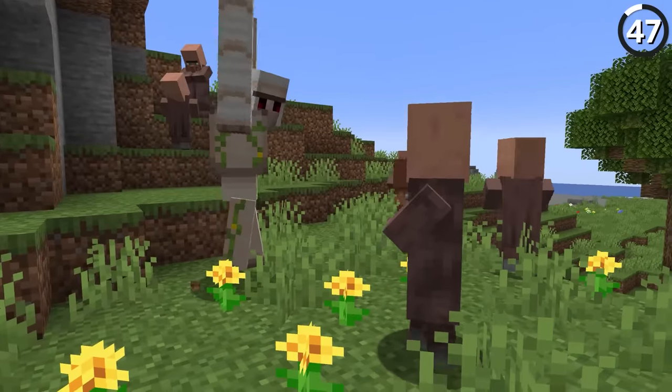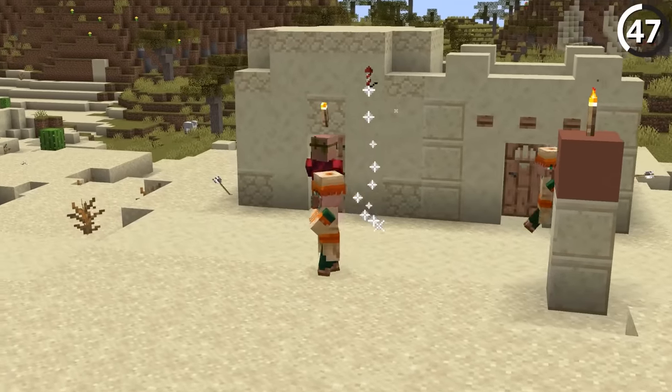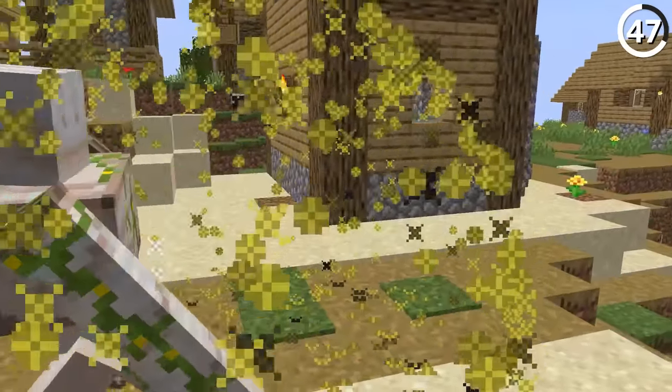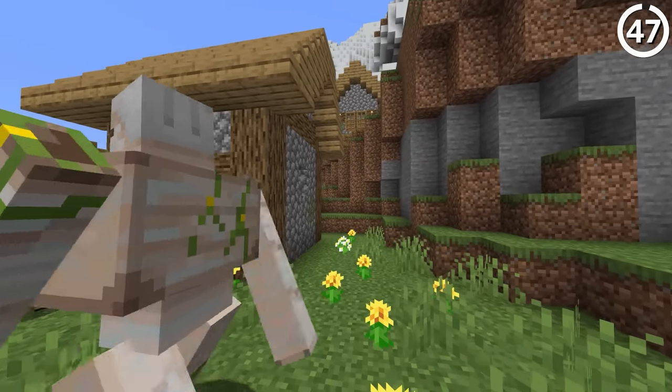Under certain circumstances, an iron golem will attack a villager. The villagers are a peaceful mob, but if they use their fireworks after a raid, that celebration might just damage a nearby golem. And if it does, the iron golem will get aggressive and even kill the villager that it's supposed to protect.